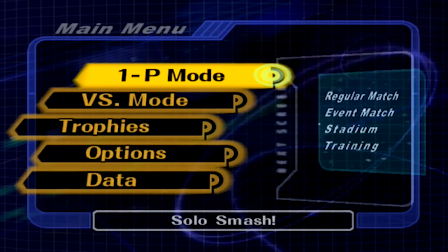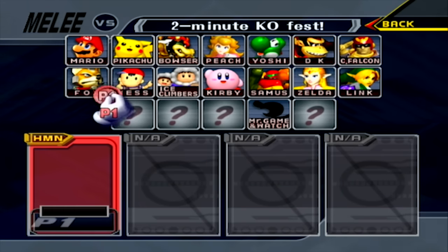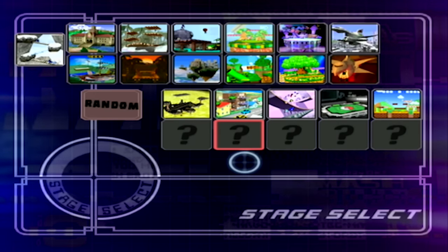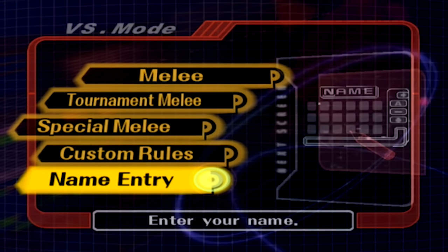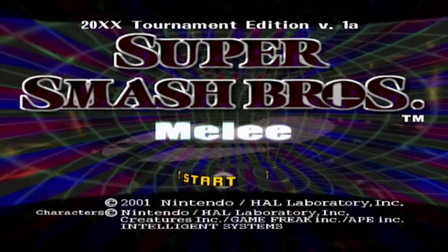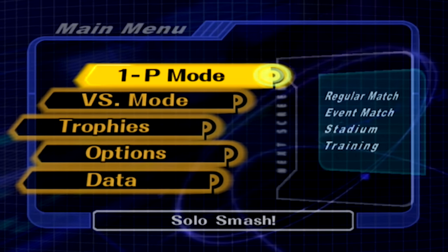Without further ado, let's jump into how to get it. First things first, you'll notice I'm not in 20XX because I have nothing unlocked — all of these are default characters and default stages. To get to 20XX Tournament Edition, you come down here to Name Entry and press A while your GameCube memory card is plugged in. And there you go — we are booted back to the title screen with 20XX Tournament Edition Version 1A on it.